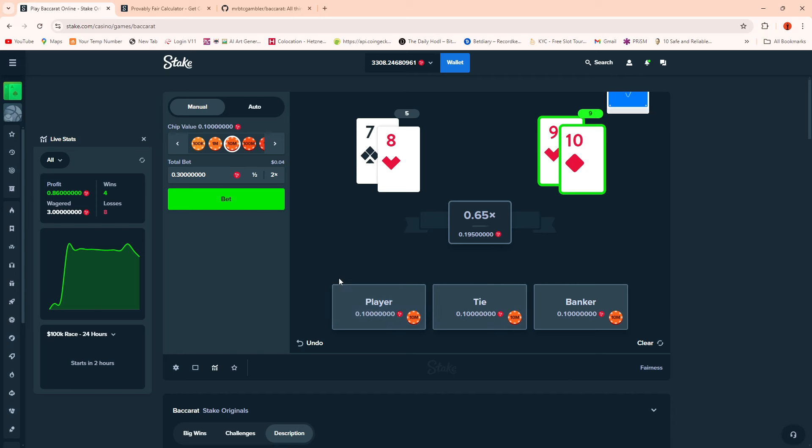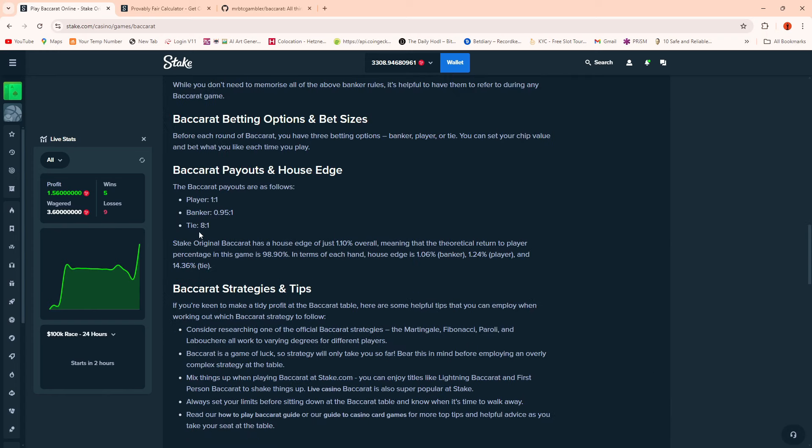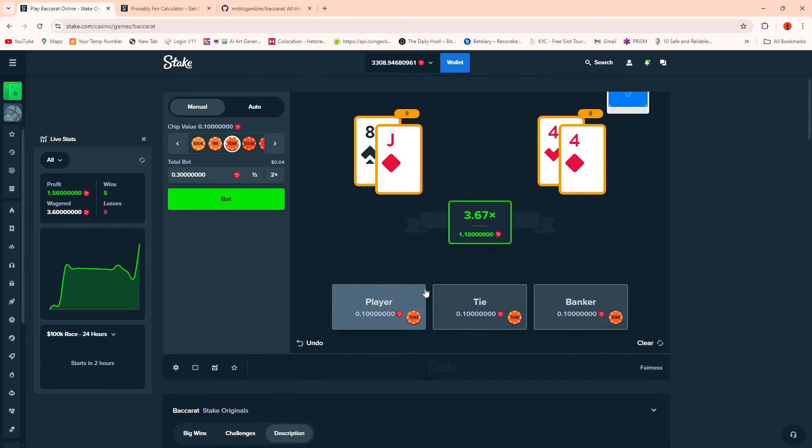Let's keep going until we get a tie. Something weird happens here - this is not documented. It pays out 8 to 1 plus your bet amount back. That should have paid at 0.9 but it paid at 0.11, meaning it also paid back the banker's bet amount and the player's bet amount. So on a tie, it paid 8 to 1 plus it returned the tie bet, the player bet, and the banker bet.